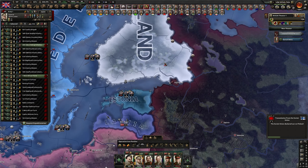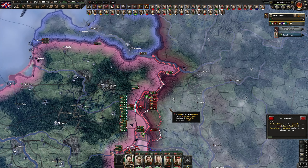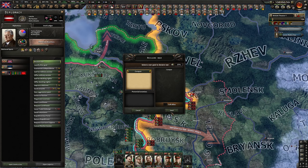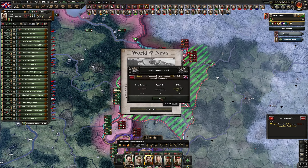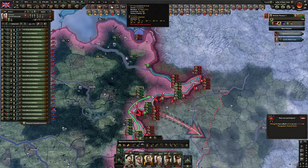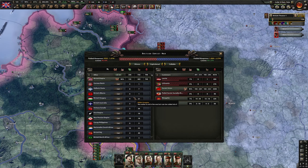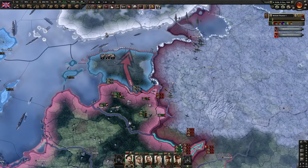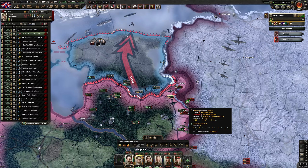I'll go after Latvia right away. Latvia is already down — very good. And as I expected, this war is pretty tough. Our casualties are very high already — 74,000. It's pretty high casualties. The Soviet Union is putting up a fight. That's good, the challenge is welcome at this point.